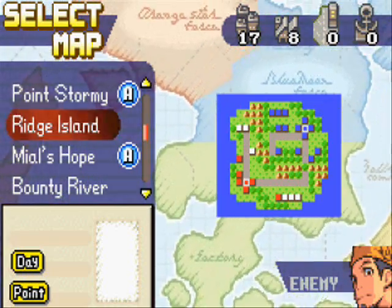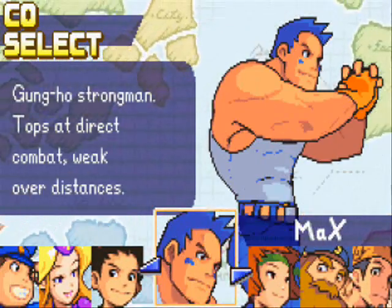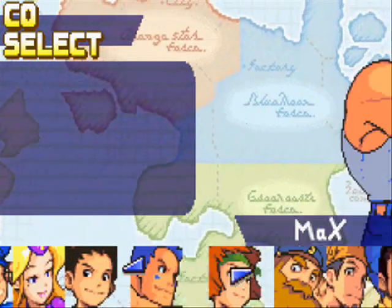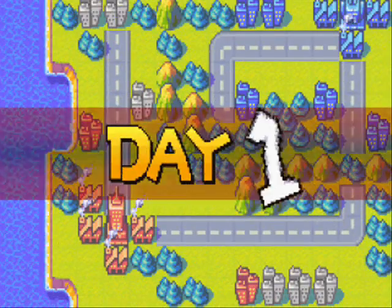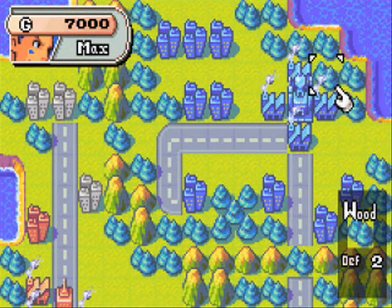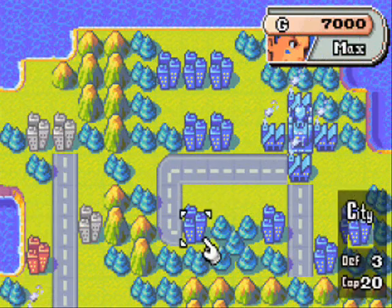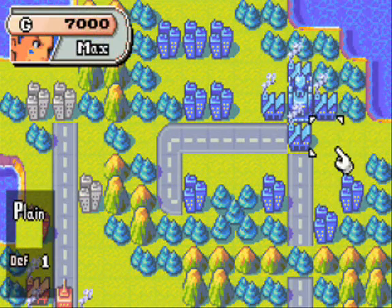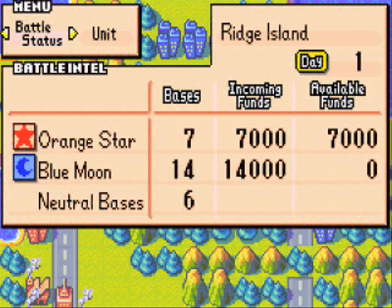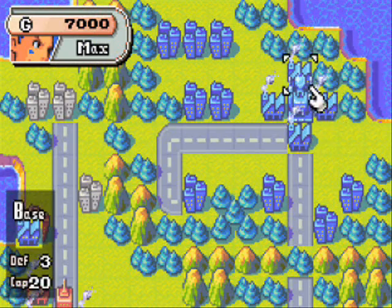So let's go ahead and get started. The CO I'm gonna use for this map — I've decided between either Max and Condé. I think I'm gonna go for Max just to have a little extra movement whenever I use my CO power. Our opponent for this map is Grit, and Grit is actually quite formidable because he kind of has his own little empire set up already. He gains 14,000 funds per turn, so he can crank out some of his best units really, really quickly.